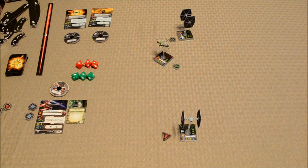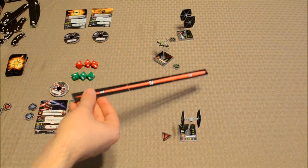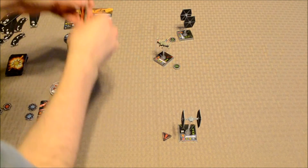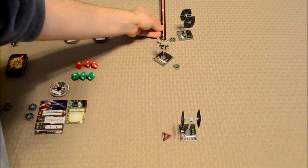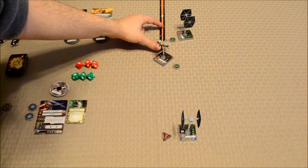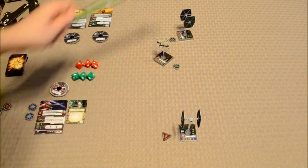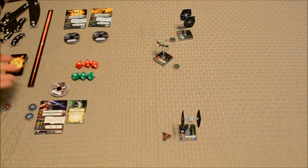Once players are done moving their ships and locking in actions, they jump into the Combat Phase — this is where ships start shooting at each other. You start with the pilot with the highest skill level and work your way down. Whenever a pilot goes to shoot, they need to confirm the target is within their firing arc and check the range. Any ship within range 1 grants the attacker an extra attack die.